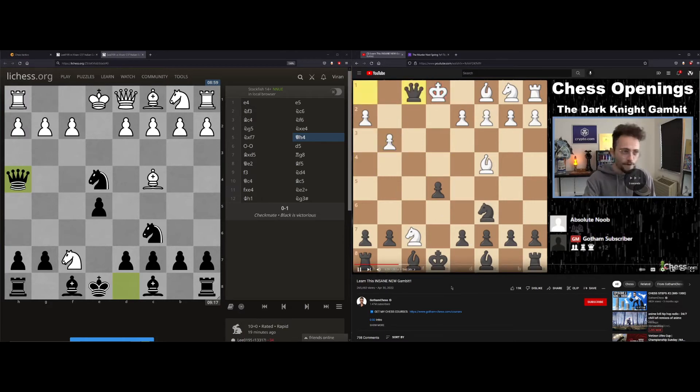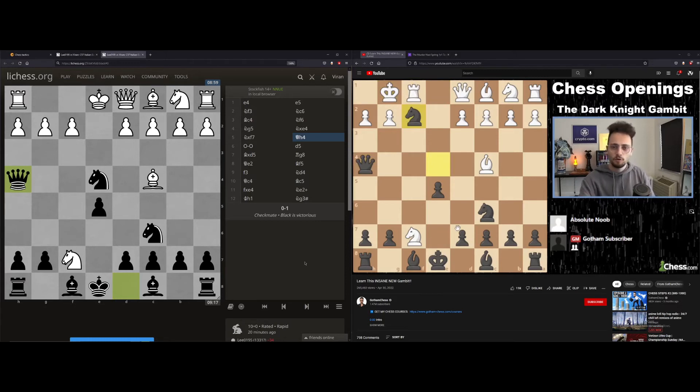At the same time, the queen back here — if he covers this move, which is what the opponent did — you take it. And if castles, you take on f2. So you have to remember: if the knight takes on f7 and acts like everything is okay...